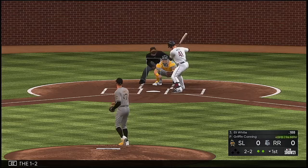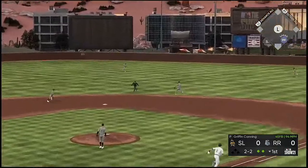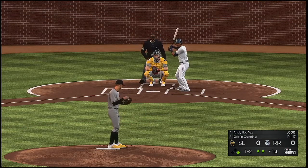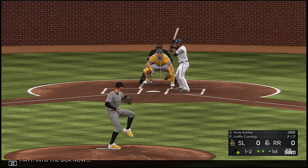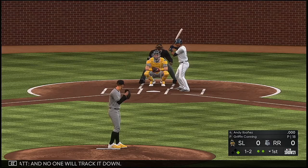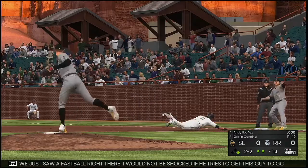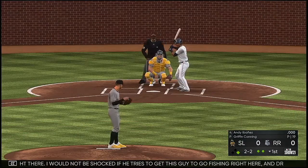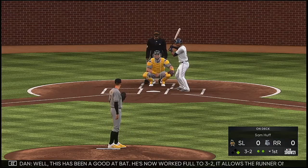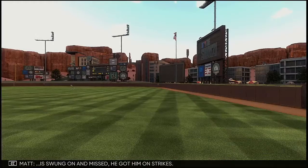On the 1-2, ball — bases are empty with two men out. Line drive base hit to center field. Then one in the air down the right field line — long run for the right fielder, and no one will track it down. Count reaches 3-2. We just saw a fastball; wouldn't be shocked if he tries to get this guy fishing with an off-speed pitch in the dirt. Hoping to send him packing. He's worked the count full, which allows the runner on first to be on the move with two away. The payoff pitch — swung on and missed. He got him on strikes.